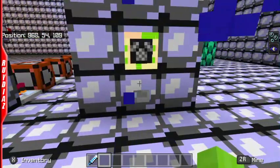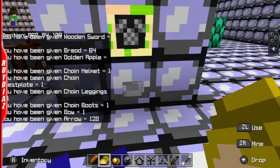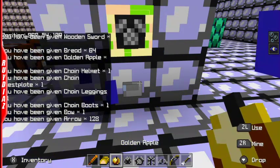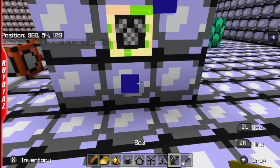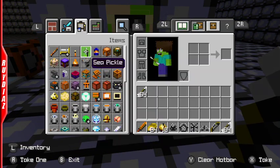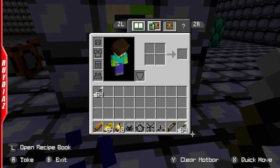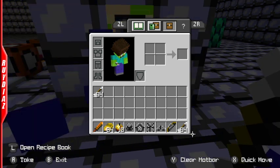Allow me to demonstrate. Bam! Look at that — I got a wooden sword, bread, golden apple, a chain helmet, chain chestplate, leggings, boots, bow, and an arrow. And I guess two stacks of arrows, technically. So it gives you a bunch of stuff.